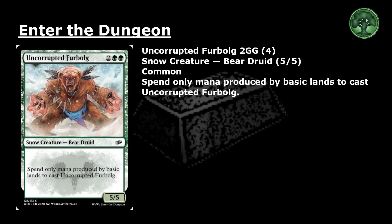Uncorrupted Furball: 2 and 2 green for a common snow creature, Bear Druid, 5-5. Spend only mana produced by basic lands to cast Uncorrupted Furball.